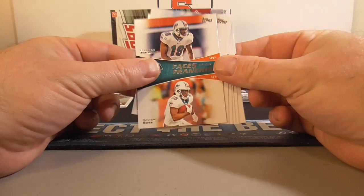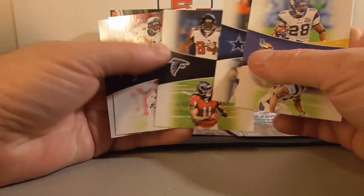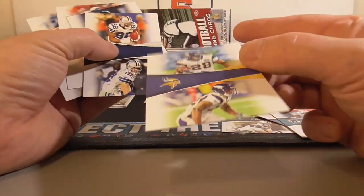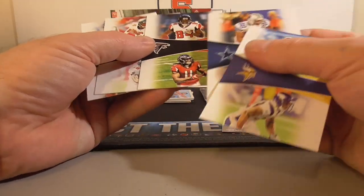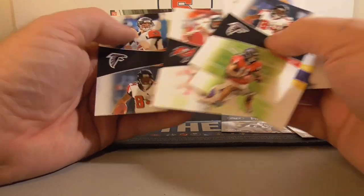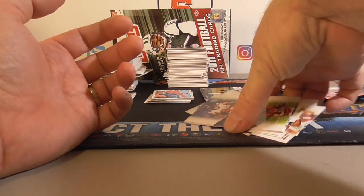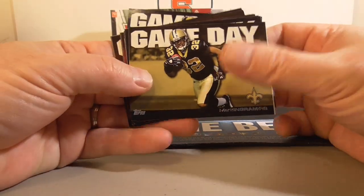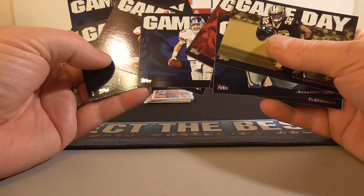There's an error on these Faces of the Franchise — 3 of them with the foil and the rest had no foil. I did think that was kind of weird when I was pulling them early on, but I couldn't figure it out until I saw the ones with the foil. I doubt these are very rare — they are stamped, just didn't have the foil. Pretty common error, so I'll look them up. Probably my favorite insert is the Game Day set — ended up with 9 of them. Witten, Ed Reed.